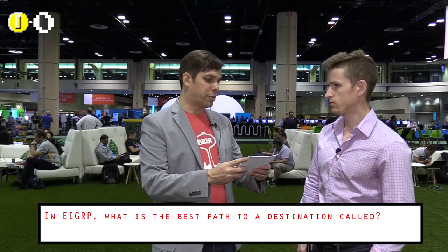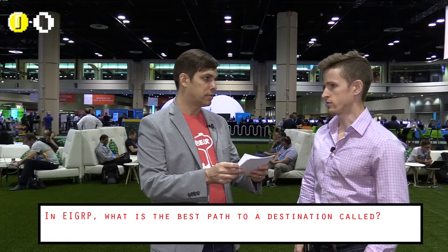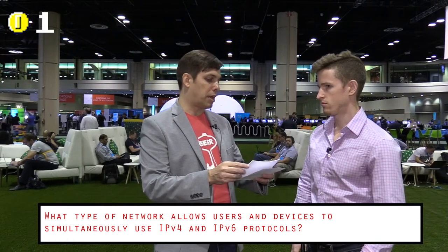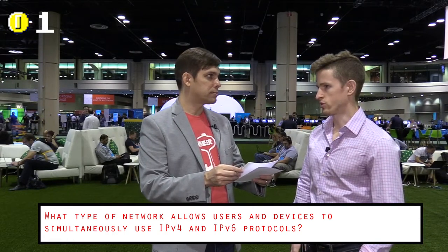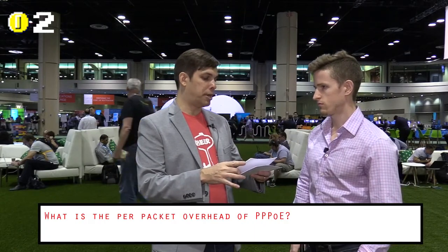First question: In EIGRP, what is the best path to a destination called? The feasible successor. Correct. What type of network allows users and devices to simultaneously utilize both IPv4 and IPv6 protocols? Dual stack. Correct. What is the per packet overhead of PPPoE? Eight bytes. Incorrect.